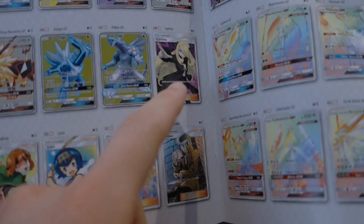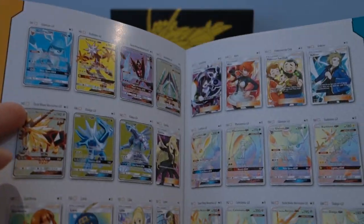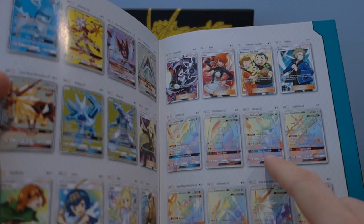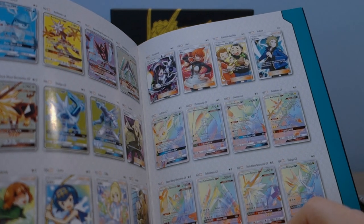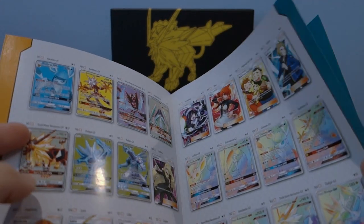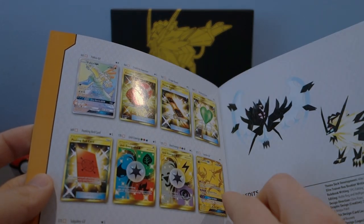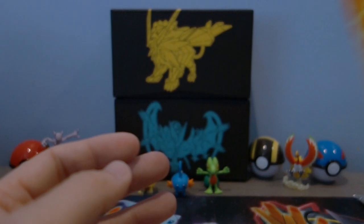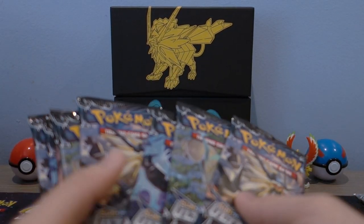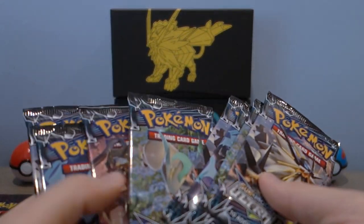We're still missing a ton of cards from Ultra Prism — definitely still missing Cynthia, hopefully we can pull that. Missing a bunch of the hyper rares, missing Flareon, Glaceon, Dawn Wings, and Charizard. Missing full art Mars and full art Lana, but definitely missing gold Solgaleo and gold Lunala. Of course the box comes with 8 packs, which is what you're all here for.